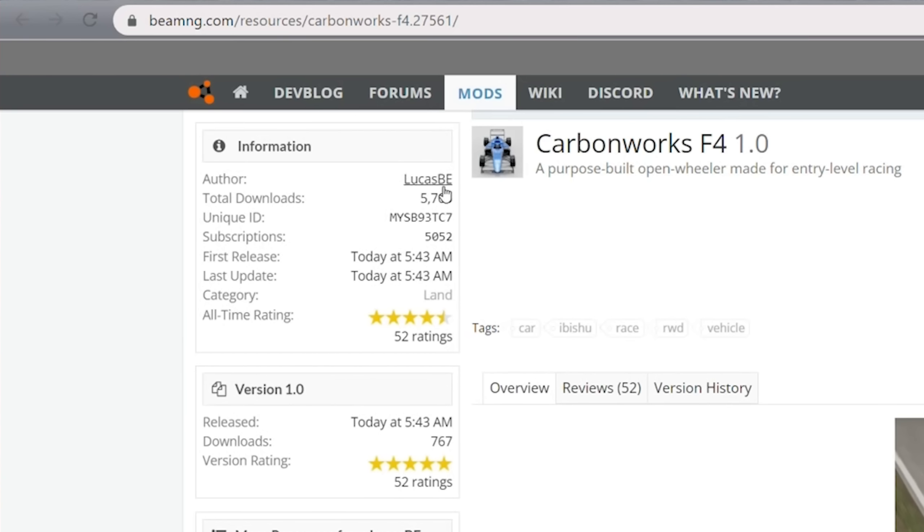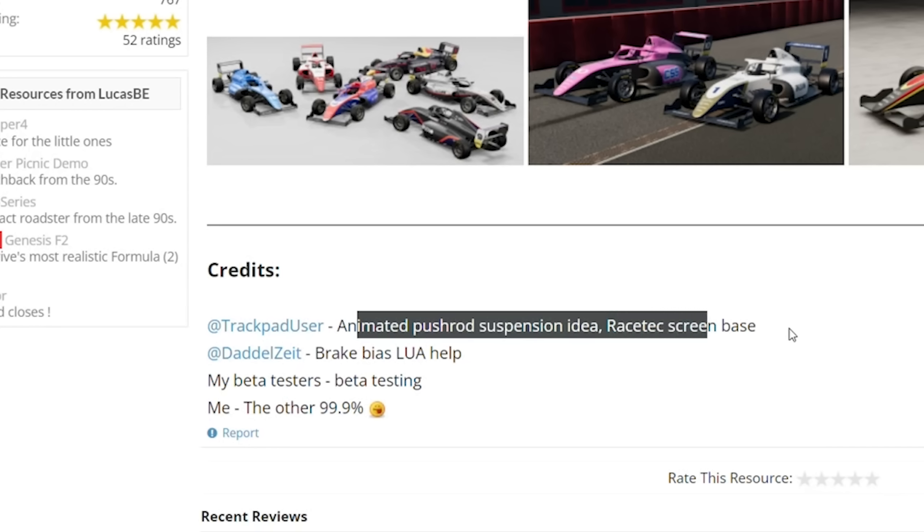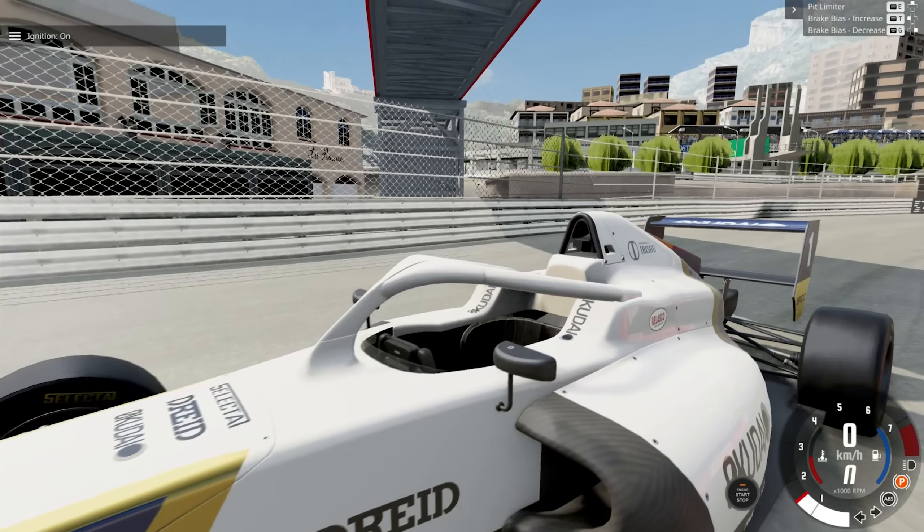Who do we thank for this? We thank Lucas — amazing job. Look at that model, the detail is so cool. I love formula race cars because it really comes down to very little bits of nuance. Animated push rod suspension, race tech screen base from one contributor, and also DadlZ for the brake bias lower help. Amazing work from the beta testers and him for 99.9% of it — well done.